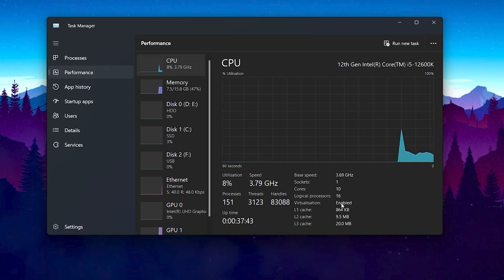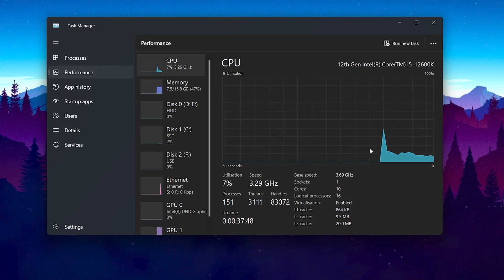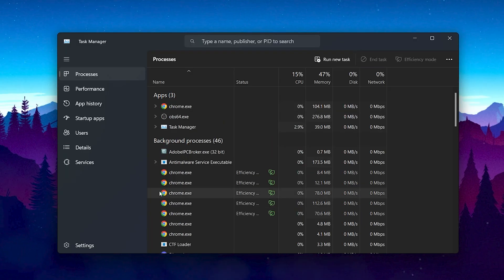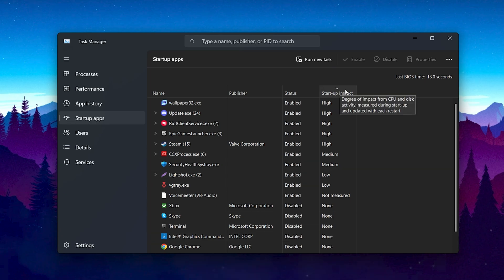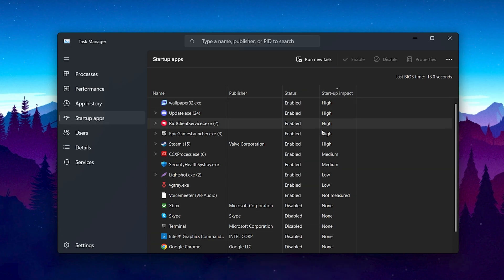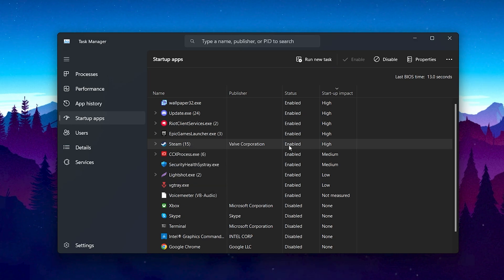In the next step, we are going to reduce the number of processes running on our PC, which will also reduce CPU usage. Right-click on your taskbar and open up Task Manager. Go to the startup apps option and sort from high to low by clicking on startup impact. Select all applications one by one and disable them so they cannot run on startup. Click the disable button for each application.